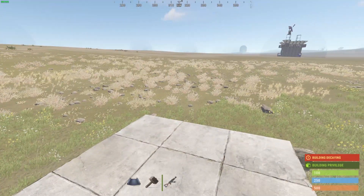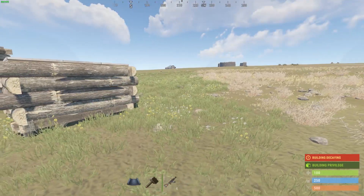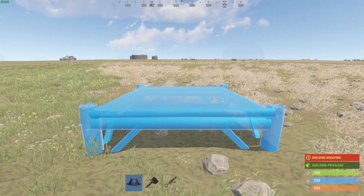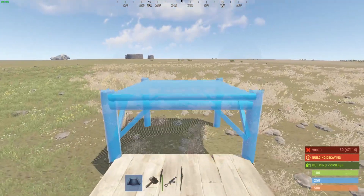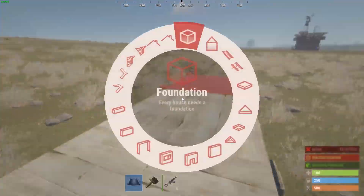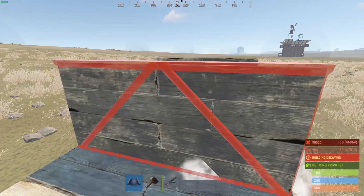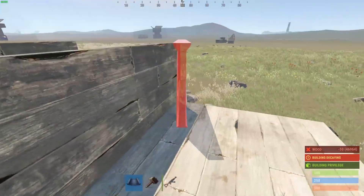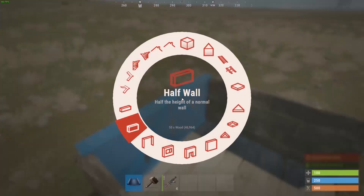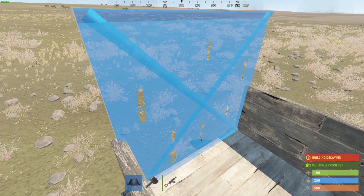For the third exploit, I will show you the roof bunker. Start with two square foundations, place a half wall here and another here. One important thing — you must first place the full wall to the left and the right side.